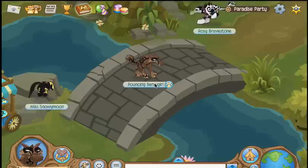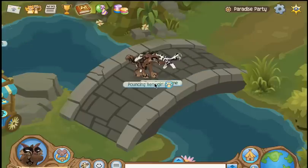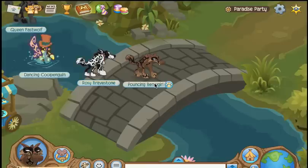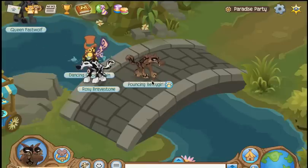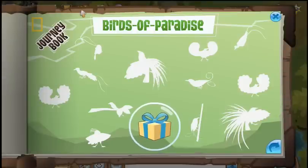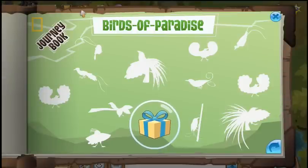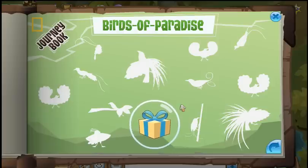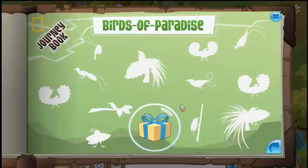Hey Jammers! This is Snowy Claw from the Animal Gem Spirit here on one of my many storage accounts. And here we are in the Paradise Party. I'm here today to show you the journey book guide for the Paradise Party. This is one of the most challenging journey book pages because there's just so many birds and it's so big!